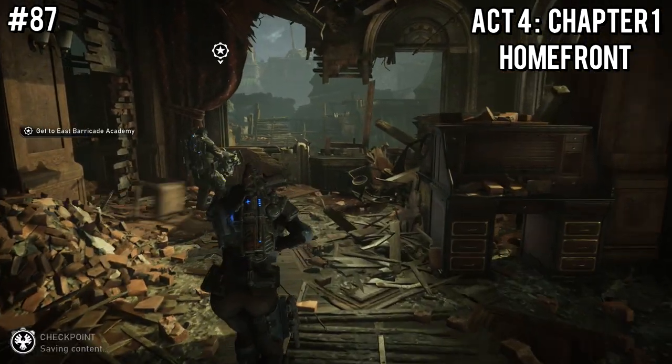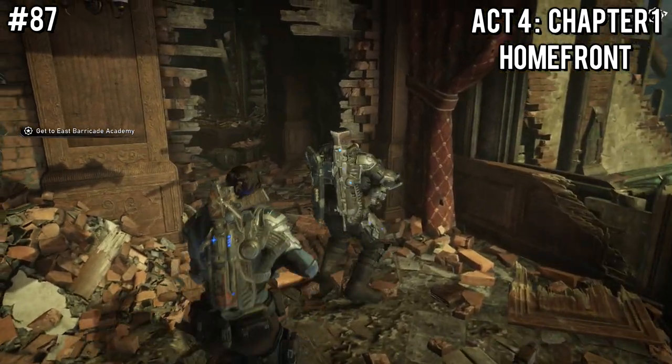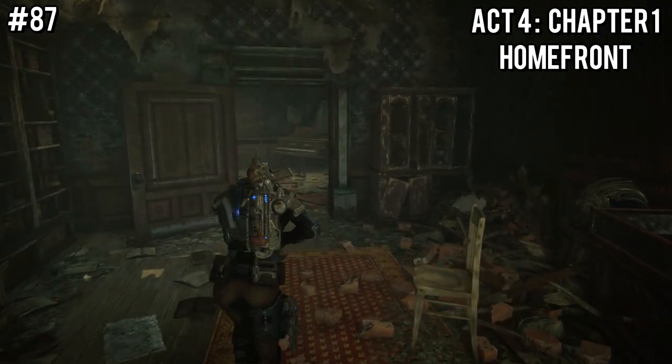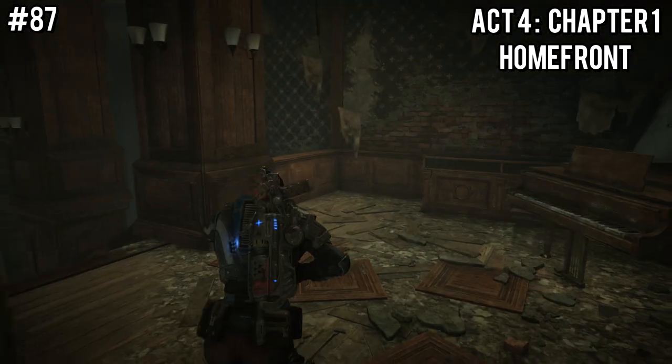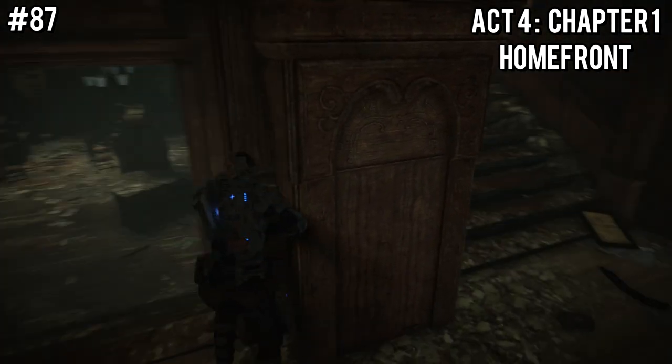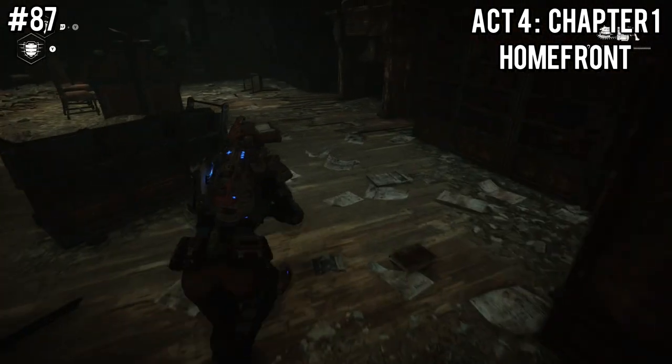Once you get into this building — a Fallout 3-looking area — head through the opened-up wall. This is a linear mission so it will bring you here eventually. If you're not seeing this yet, just keep progressing through the mission. Over at the bottom floor at the far end on the right side will be the Encyclopedia of Tyron Military History.